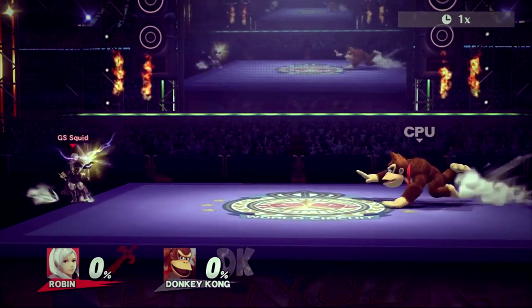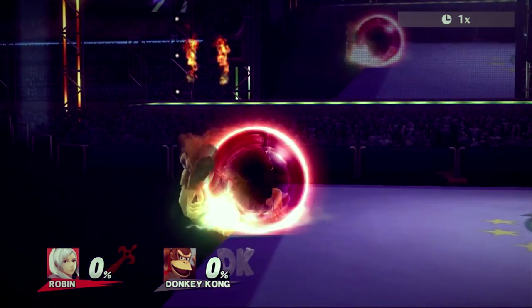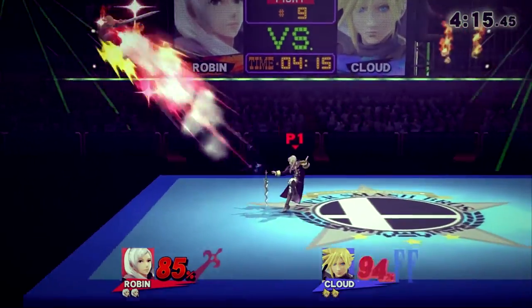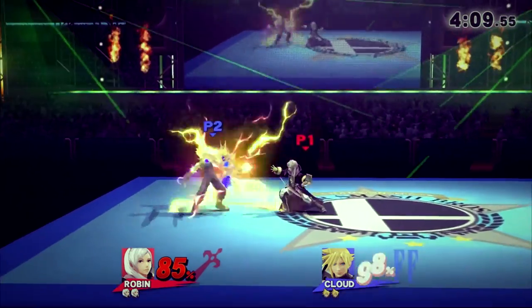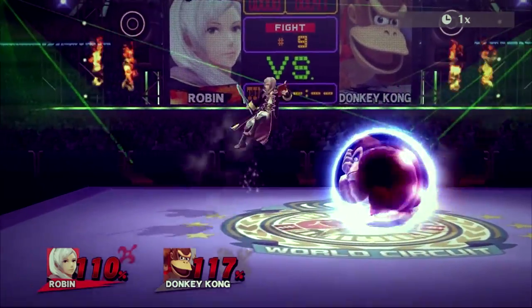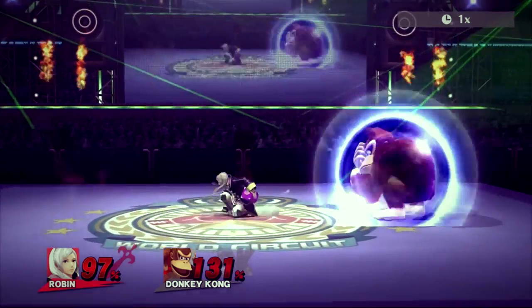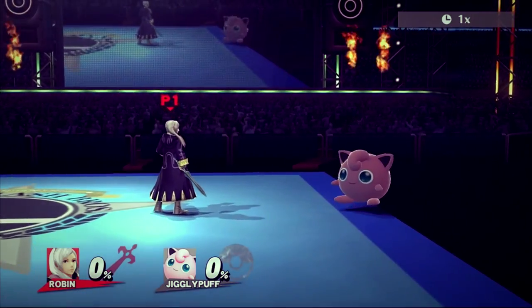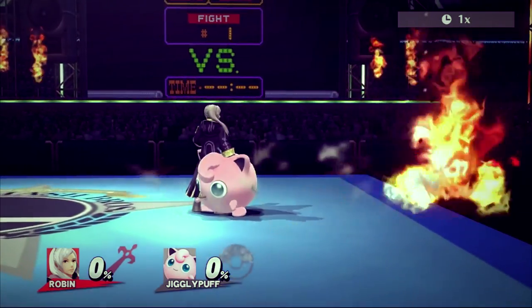Similar to Cloud charging limit, a Robin player must understand that charging spells and waiting for tomes to respawn causes the opponent to approach — take this into consideration and use it to your advantage. Having spells charged may condition your opponent to shield more in anticipation, so punish with Robin's excellent grab game. Robin can approach an enemy backwards when arc thunder is charged, creating a vicious mind game setup that is very non-committal. Robin can either B-reverse the arc thunder, hit their shield, and then grab or reset neutral — or Robin can back air, tomahawk grab, or Nosferatu. Many players won't know how to handle arc fire at the ledge and may roll in panic — punish this with whatever option is best at the moment.